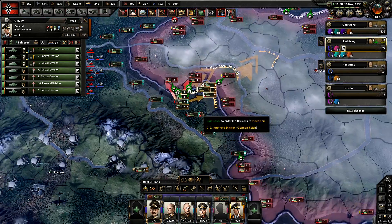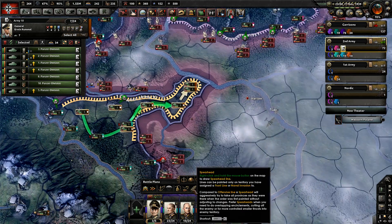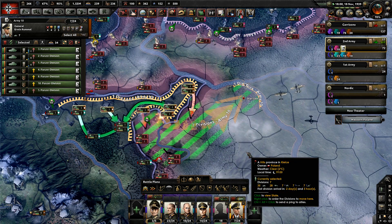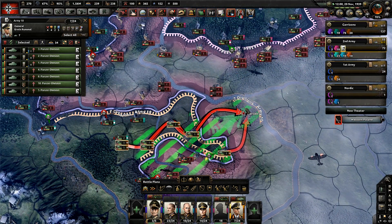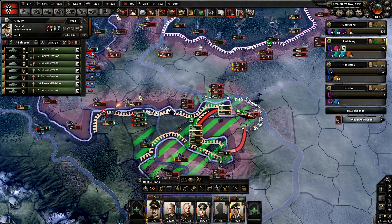I just made a USA player rage quit in a multiplayer server because as Japan I was out-producing him navally and militarily in 1938, and I hadn't even invaded China yet. I was just concentrating on doing this civ thing in a certain way. Then later in 1939 when I invaded China I was already pushing through to Beijing without even navally invading — I was just marching along the coast.